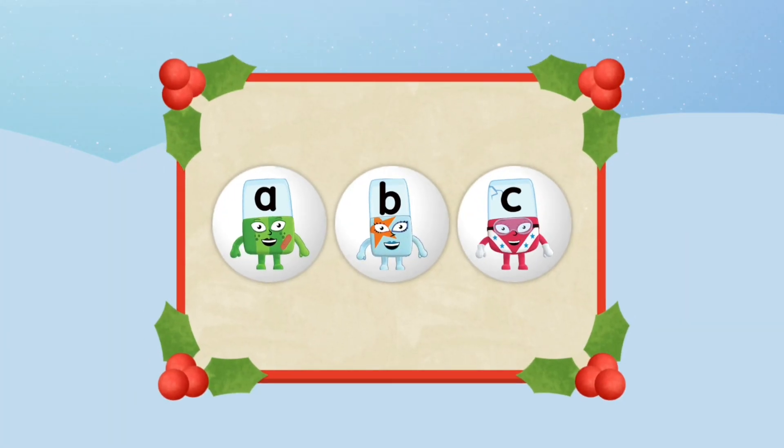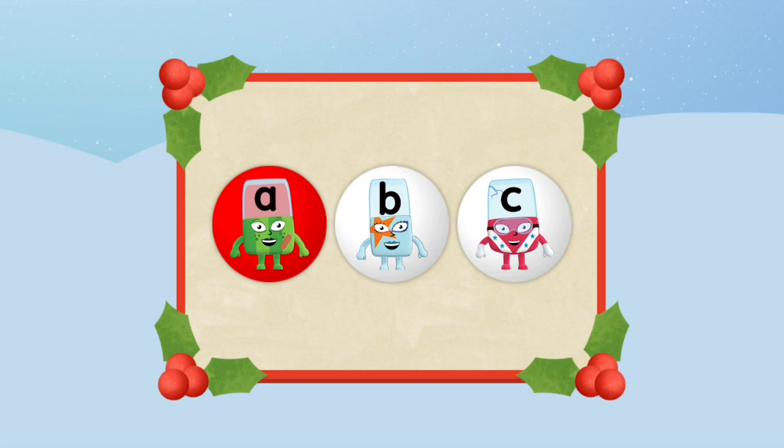Can you build the right Christmas word in six goes or less? Each Christmas word is made up of three Alphablocks. If an Alphablock turns red, it's not part of the word.